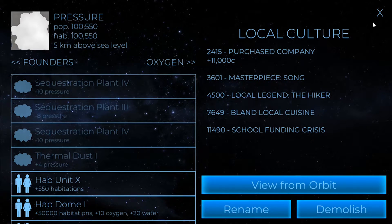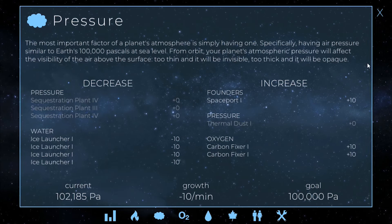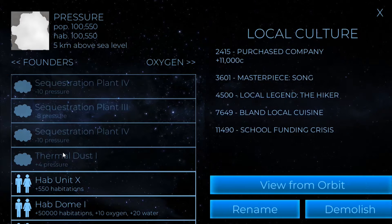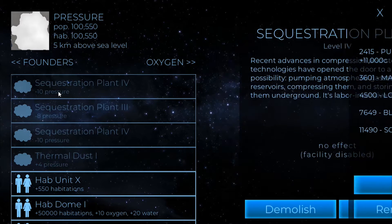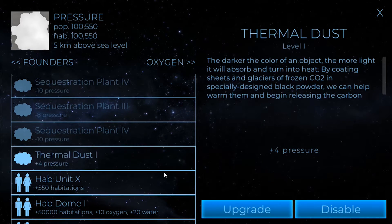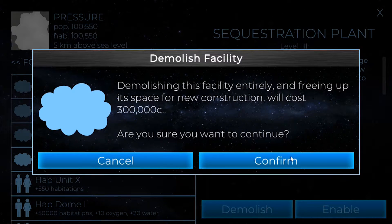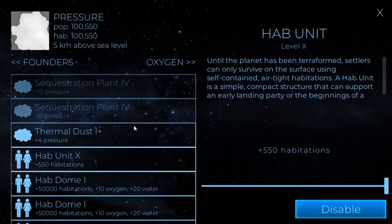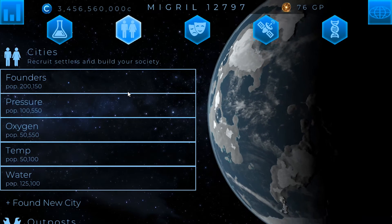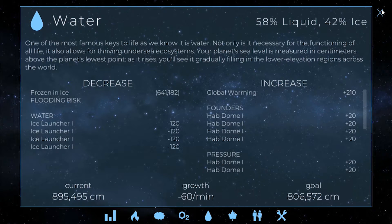Let me check the pressure real quick — make sure we're all good on that. Pressure is minus 10. That's perfect. We can definitely cancel that out. I've got a plus 10 I think here. Nope, these are all sequestration — I have thermal dust. We'll enable the thermal dust and start upgrading it, and this can actually be demolished. So the thermal dust here will cancel that out, and it was 64 water — 60 water now. That might go down.